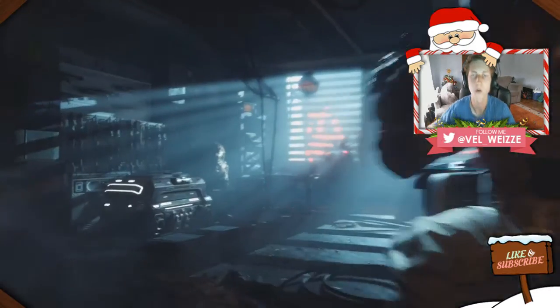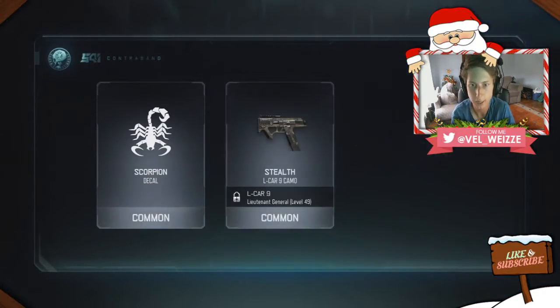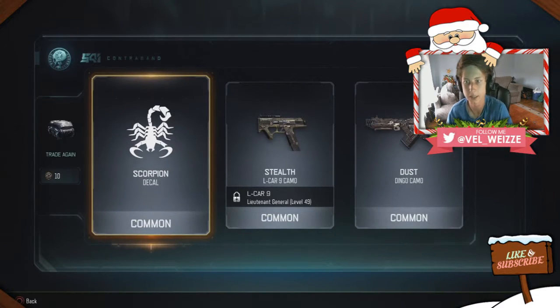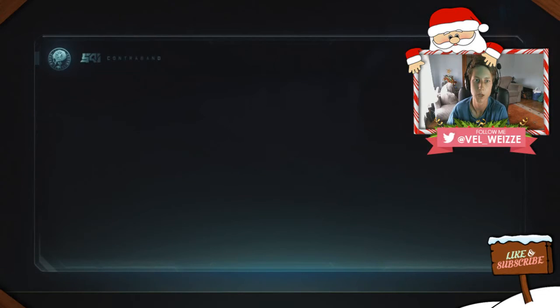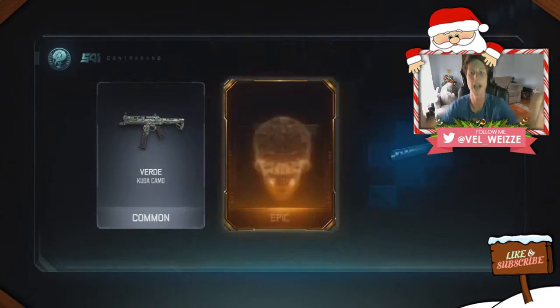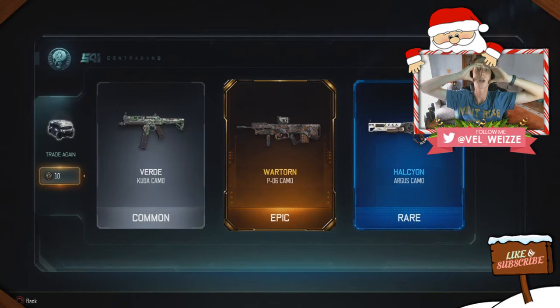Two more supply drops before I open a rare. We got Scorpion decal, Stealth for the L-CAR 9 camo, and Dust Dingo camo. For the last common: if I get an epic in this next one I'll just keep opening commons, if I don't get an epic or legendary I'll open a rare. And it comes up — I get an epic and I get a rare!